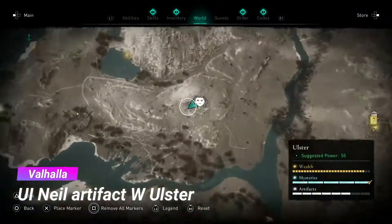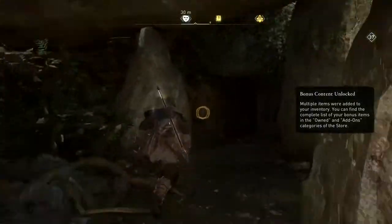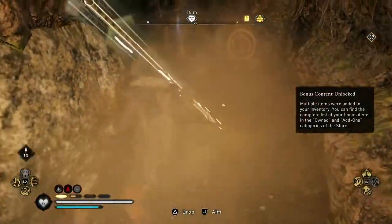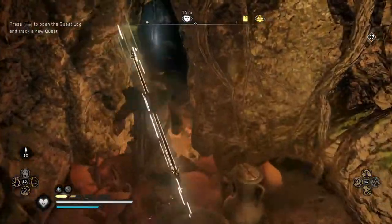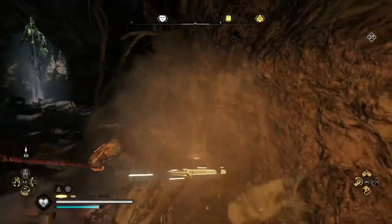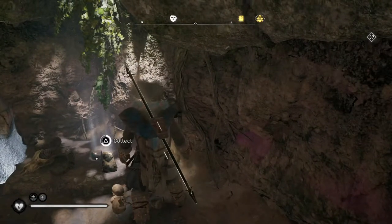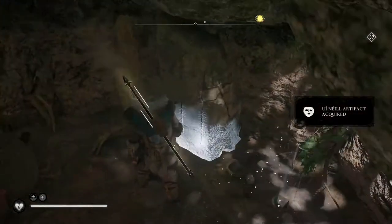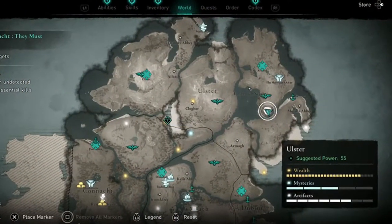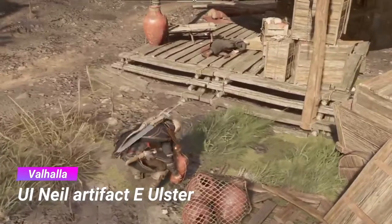The fourth one is in West Ulster — we have a cave here and it's easy to get inside. The last one is in East Ulster, behind a wall which you can destroy and then easily get the artifact.